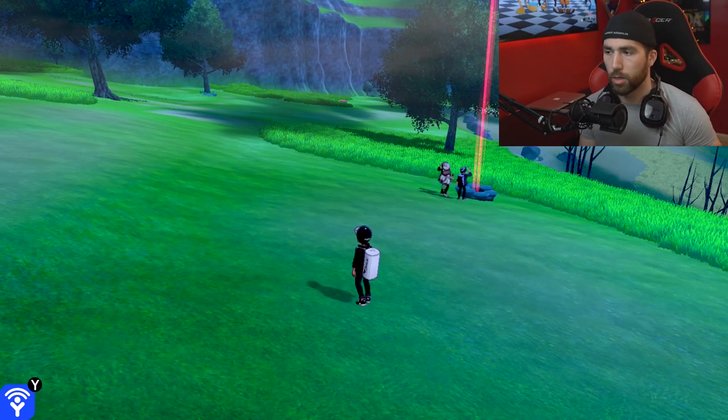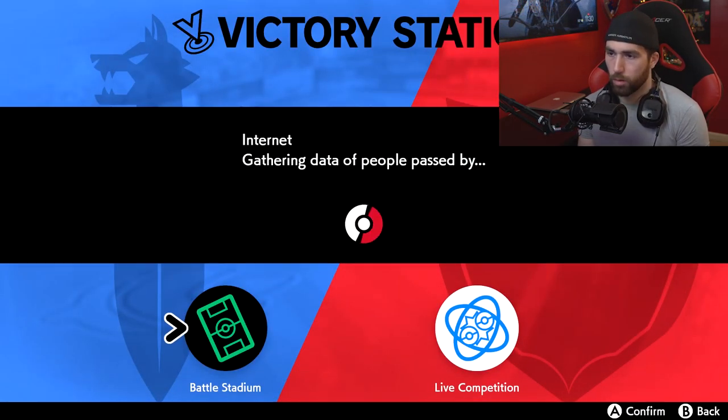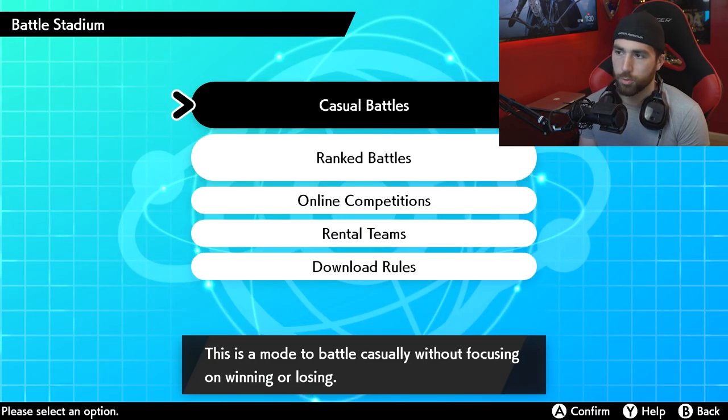To do the new Day Resetting Glitch in Pokemon Sword and Shield, all you have to do is go to your menu, go to the Versus tab, wait for it to do the internet gathering thing, go to Battle Stadium, and go to Casual Battles.